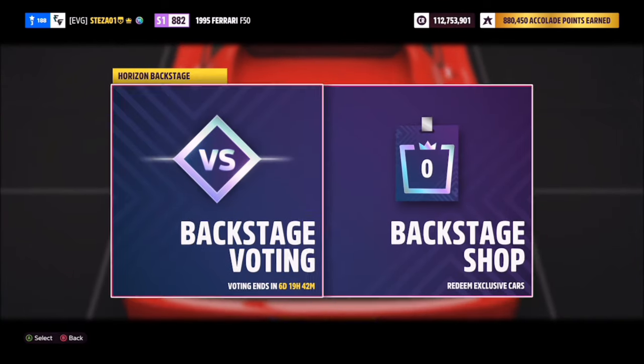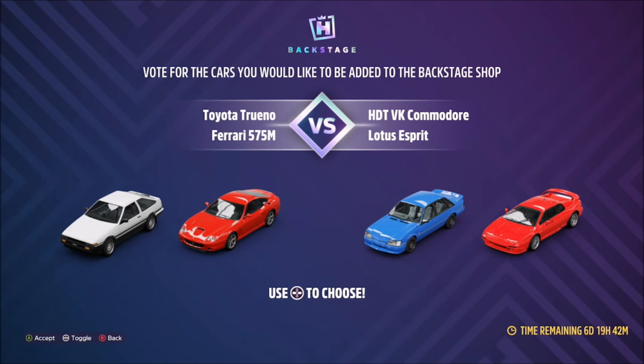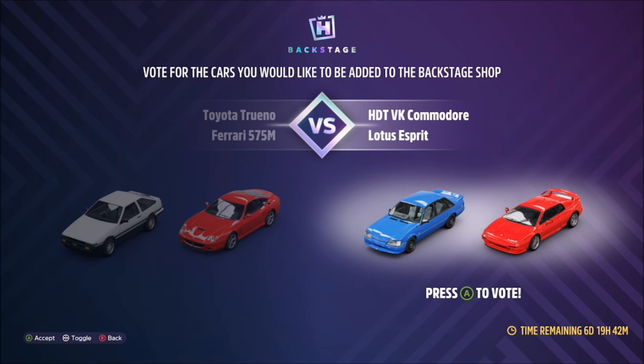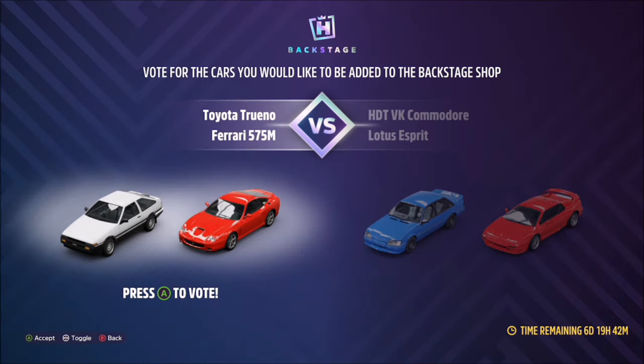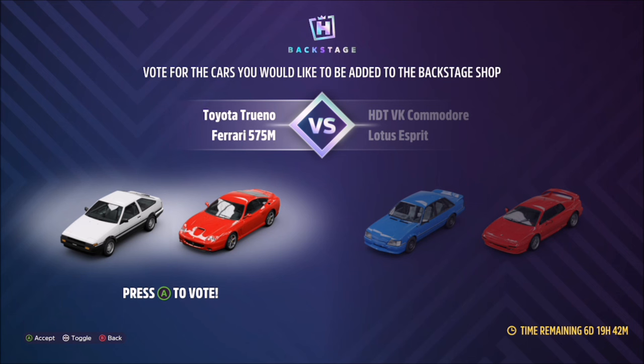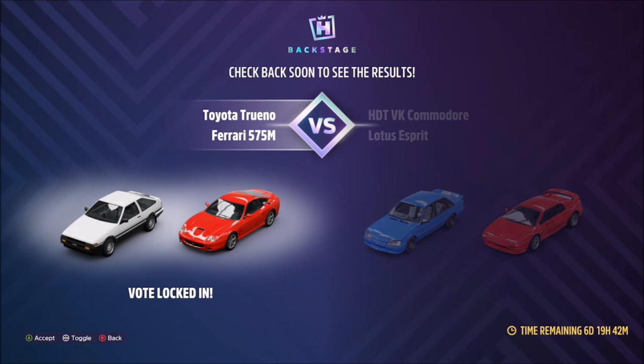The Backstage Voting area gives you the option to vote for which set of cars you want added into the Backstage Shop the following week. In the bottom right-hand corner you've got a time remaining section. You can vote for the two on the left or the two on the right — it's entirely down to you. You only get one vote and you cannot change it after making that vote. I prefer the Toyota Terreno and the 575 Ferrari Maranello, so that's what I'm going to opt for.